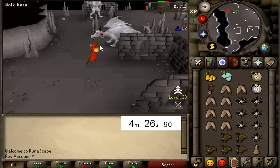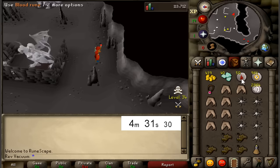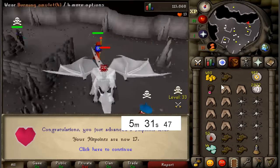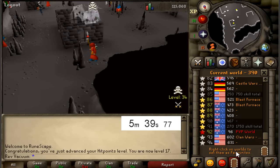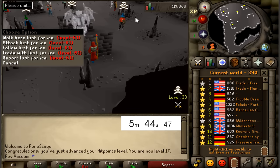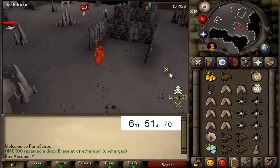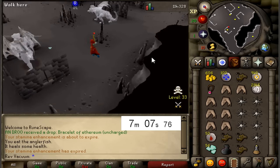We actually hit a drop - we got 50 Blood Runes. So many pures right here. I am so paranoid that one of them will be able to attack me, but I think they are all just a little too high. Actually I saw a level 56 in there, and a level 61 - that guy could have easily just attacked me. I've got to hop right now. We got a Looting Bag off the Implings, that is a nice drop. 100 Law Runes right there.